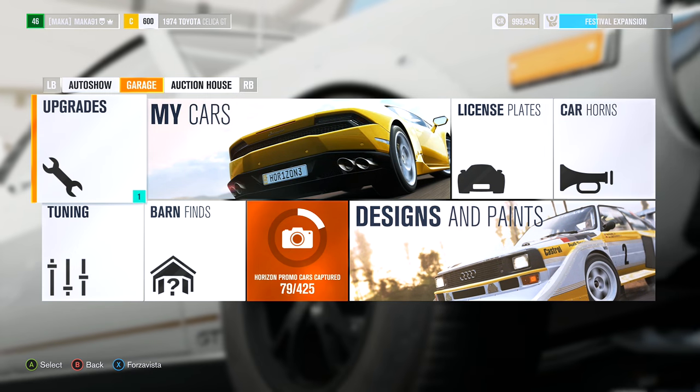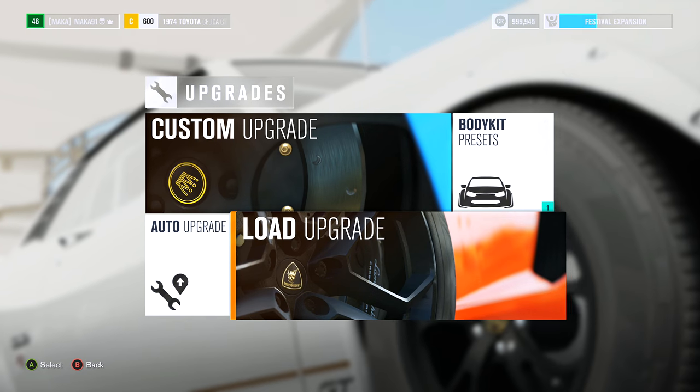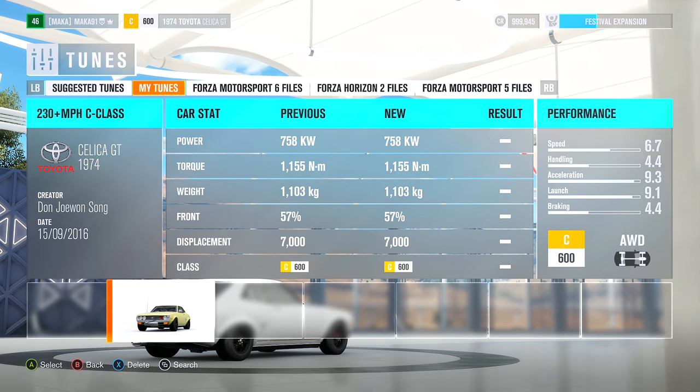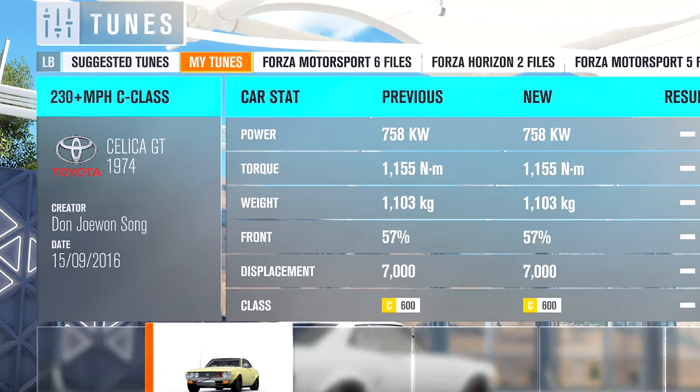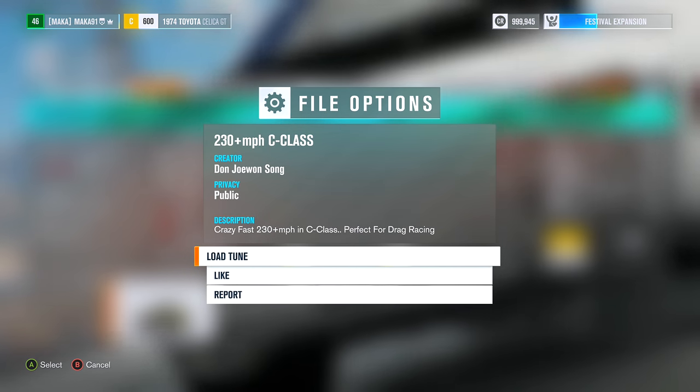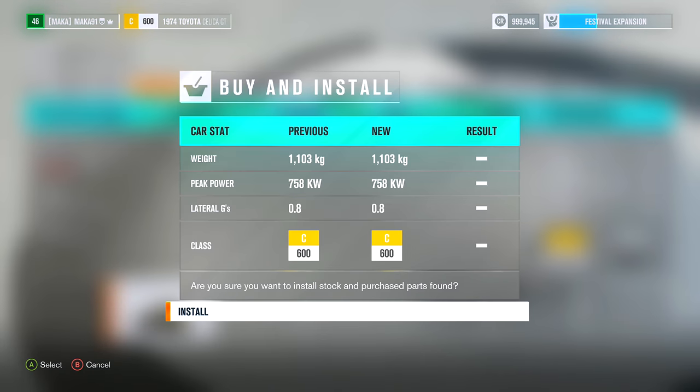After you buy the car stock, you're going to need to go to the upgrades menu and then load an upgrade. You're going to have to buy a specific upgrade — I've already purchased it and I'll show you the information on screen now. You can search for it by name or I would probably recommend searching for it by the creator. After you find this loadout, just load it and put it on the car and now you have an absolute beast of a C-Class car.